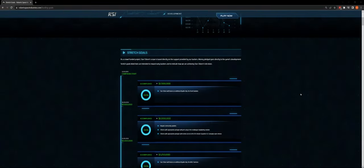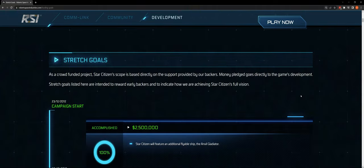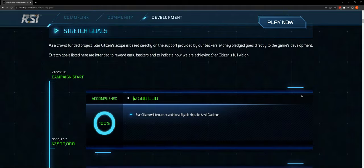We're going to be looking at the RSI CIG stretch goals. We're going to take a look at these one by one and see which ones have been fulfilled and which ones are still outliers in the work. So let's get started.